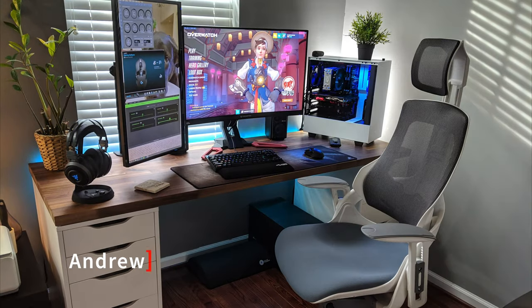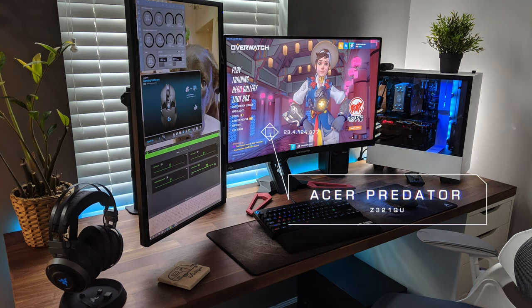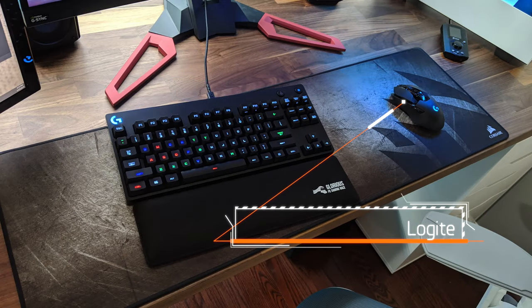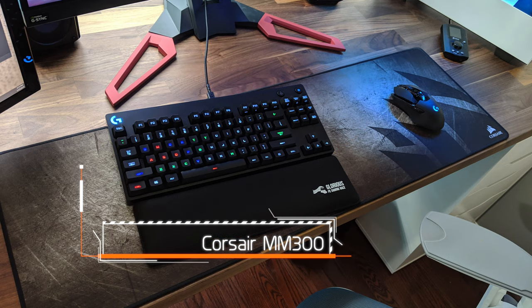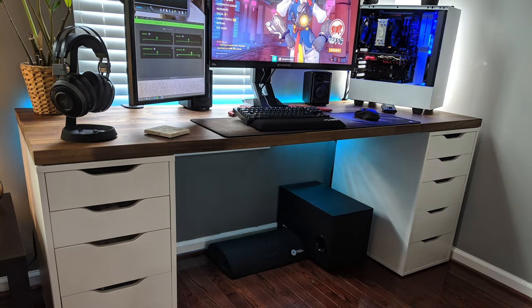Next up we have Andrew with his sweet setup. It looks like he's part of the Carlby Club — the desktop is the IKEA Karlby top along with the Alex drawers. That unique chair is the Uplift Pursuit Ergo chair, although he said it wasn't that comfortable so he replaced it, which you'll see later. Monitors are the Acer Predator 32-inch 165Hz Z321QU. The keyboard is the Logitech G Pro, the mouse is the Logitech G903, all sitting on the Corsair MM300 gaming mouse pad.